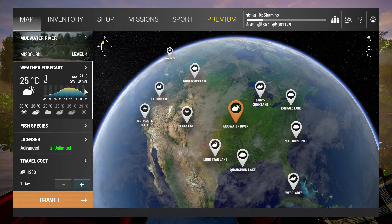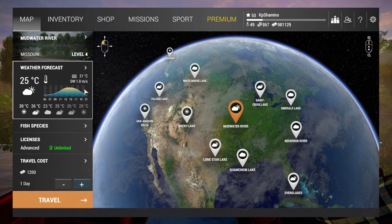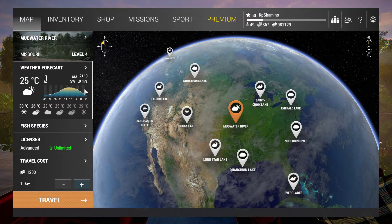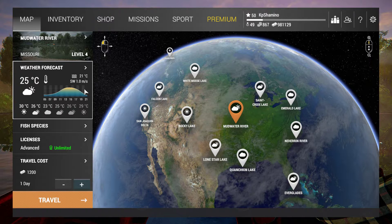The next part is the weather system, which is very important in this game because it shows you when you're going to catch a lot of fish — just like in real life. Fish have behavior: some bite on a sunny day, some bite on a cloudy day, some hunt at night. This system shows you when you're going to catch a certain fish and when you'll catch the most.